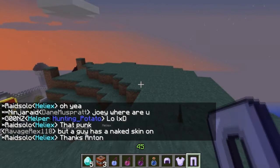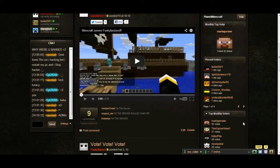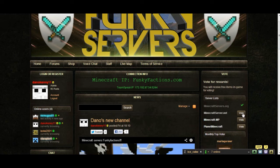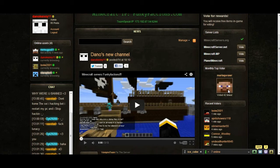Right, back to the website. You can see here that a tick has gone up. What that does is give you one vote — each vote counts towards this, and the top voter will get a different prize every month. This month it's going to be a free rank upgrade.